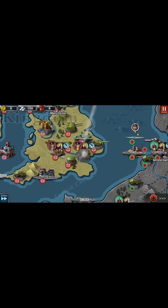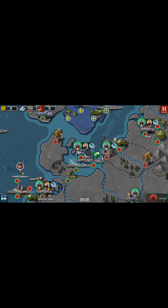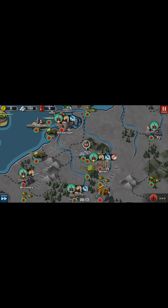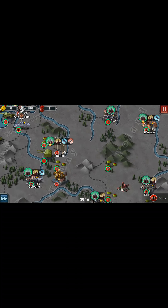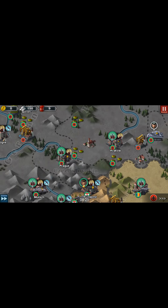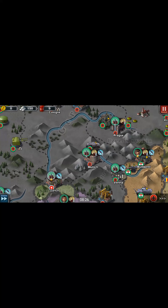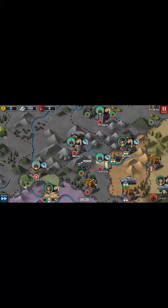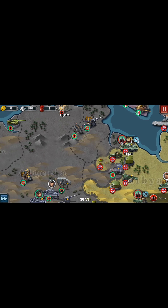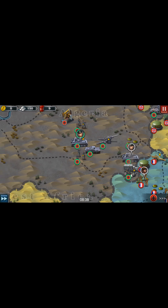Oh, somebody just launched a nuke — what the heck, that's new for me, never seen that happen before. That fuel up there is not only used for aircraft — it's also for motorized infantry and vehicles to move. So if you run out of fuel, none of your vehicles can move. Keep that in mind. This game is free, so if you want it, you can go get it.